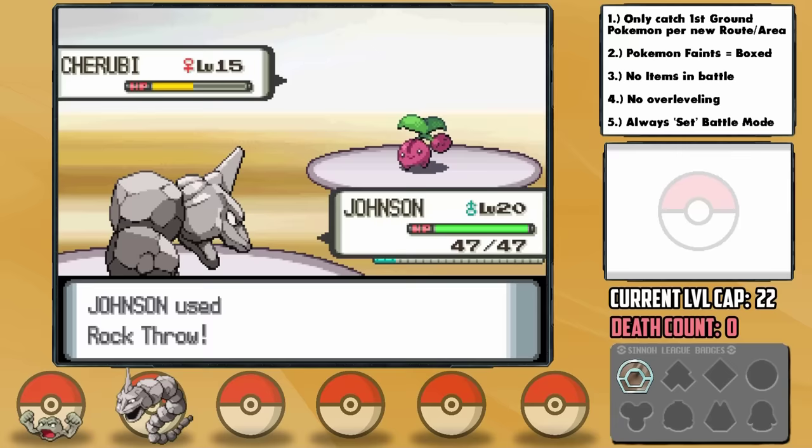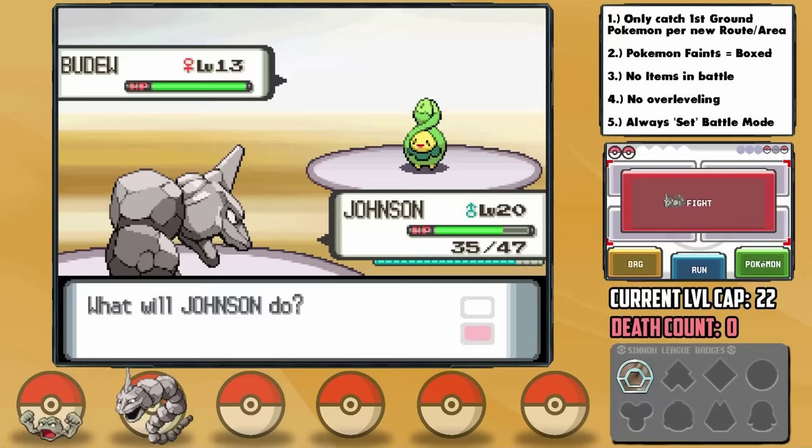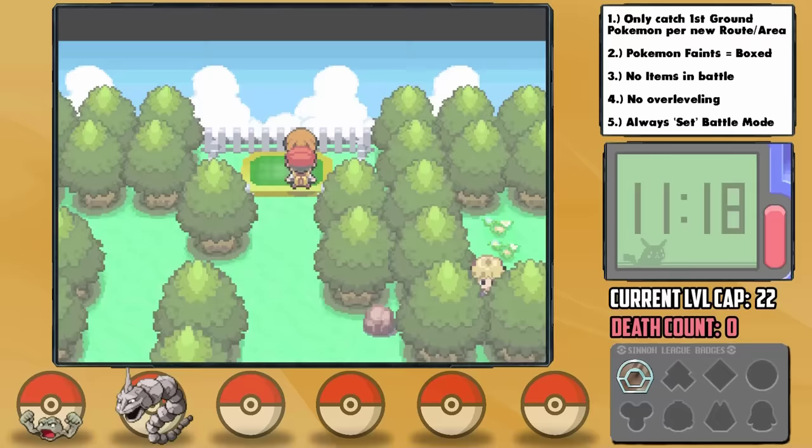I can't express how lucky we got against the trainers — Johnson having high Speed honestly saved us, and I basically had to hope their Pokemon didn't use a Grass-attacking move. Thankfully a lot of them have setup moves like Leech Seed instead, so we can hit them once and then outspeed on the second turn. A single Grass-attacking move and we would lose a Pokemon. We grind to the level cap where Balboa learns Rollout at level 22, and it's time for what I've been dreading: Gardenia.